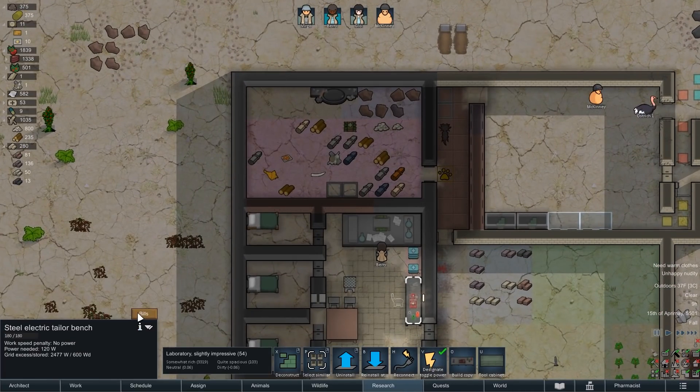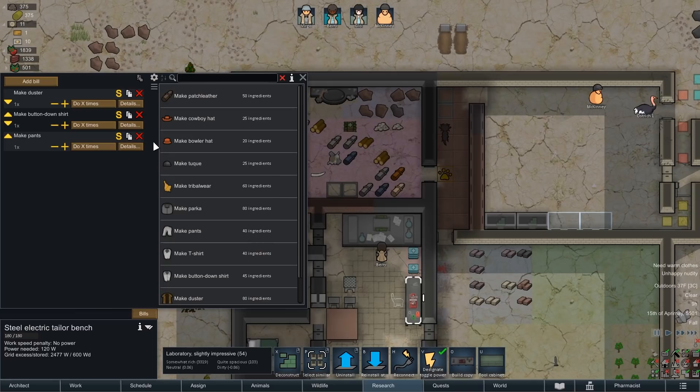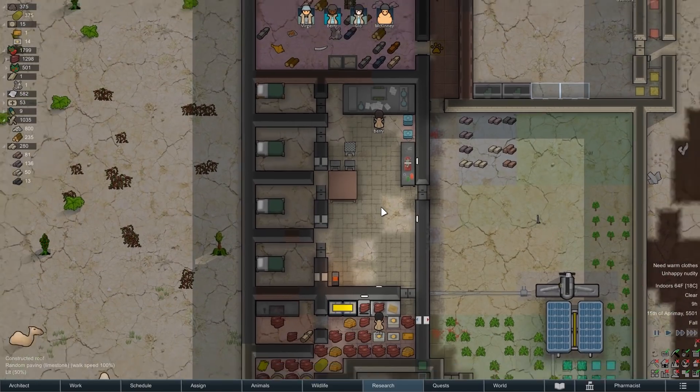Do you have any clothes on at all? Now I'm going to make clothes for you. Look who's all fancy — button-down shirt, pants. Just make these out of leather for this set, I don't really care.